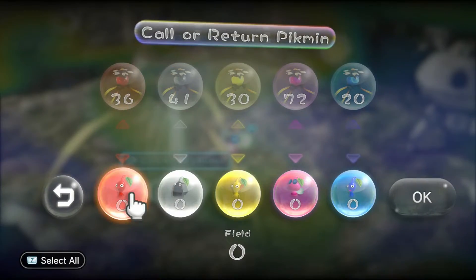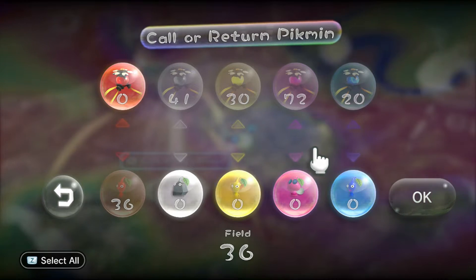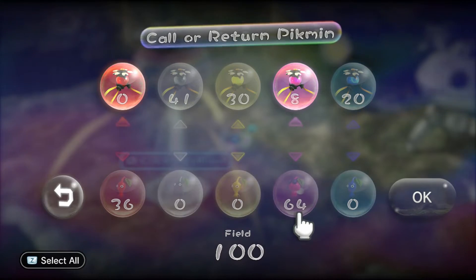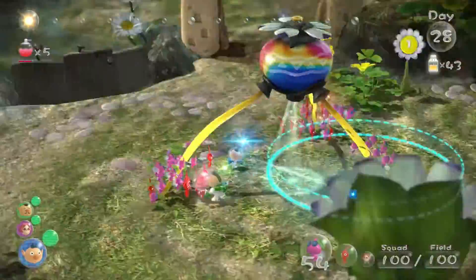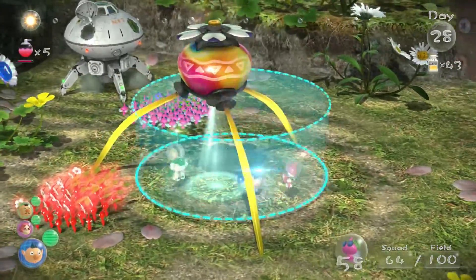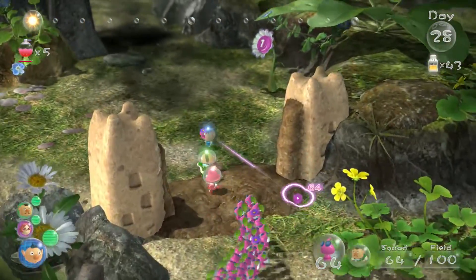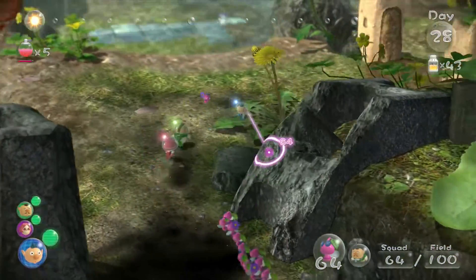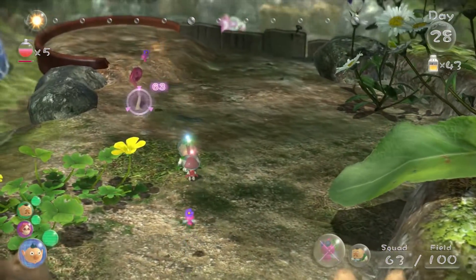First we need reds to multiply, and then we need some winged Pikmin, and that's pretty much it. That's all we need, really. So what we're gonna do is get our winged Pikmin and stuff over here to start out, because we need to use all three captains to get one of these treasures with the winged Pikmin. 64 winged Pikmin - cool, like the Nintendo 64.